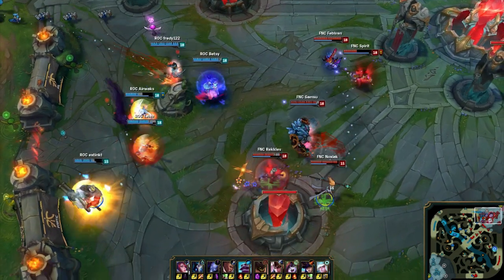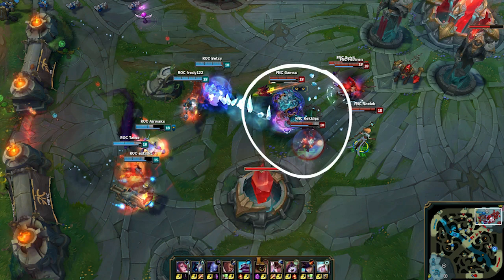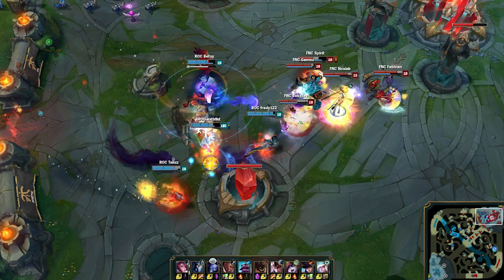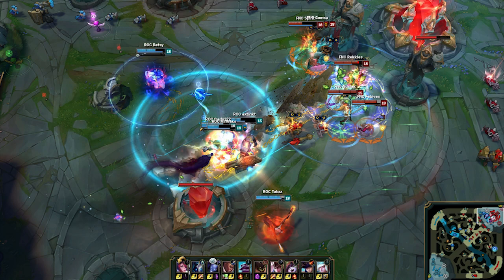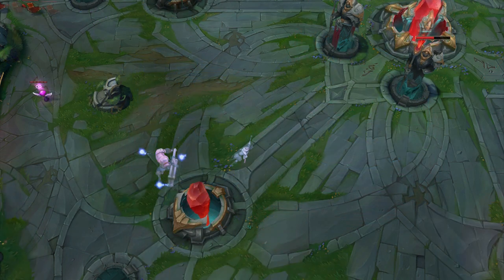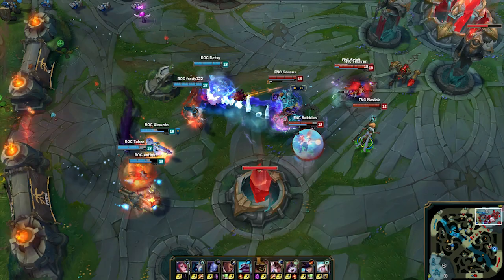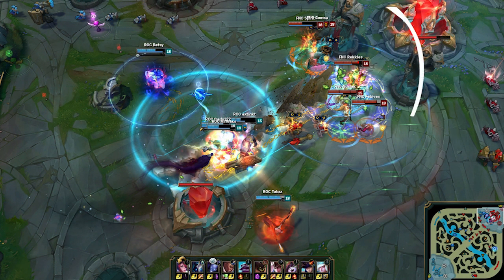Game on. Betsy's Ryze opens with a route onto Gamsu's Malphite, which is a mistake because he is only a few steps from Rekkles. This prompts Rekkles to return an auto-attack and opens a tiny window in which Roccat can attempt to catch Rekkles. Extinct's Braum flashes to throw down a Glacial Fissure onto Rekkles — and this is where the fight, and the game, came down to milliseconds. If the Glacial Fissure connects, Rekkles is knocked up in the air, locked out of flash, unable to QSS, and most likely dead to the combined damage of Roccat. Fortunately for Rekkles, his reaction time is just fast enough, and he flashes back into the safety of his team and a plethora of shields from his supports.